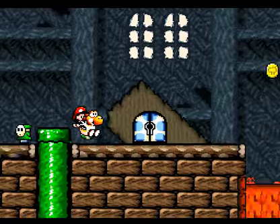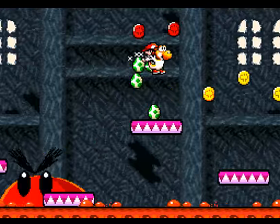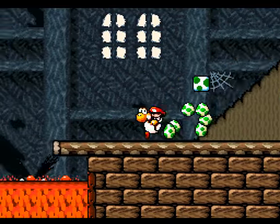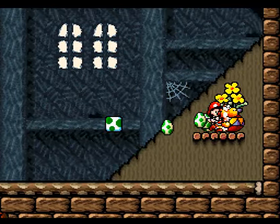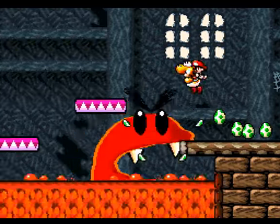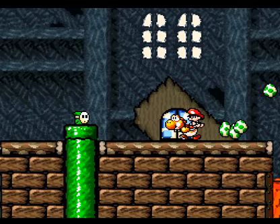And that thing's dangerous — that almost hit me. What's lurking in this lava? Holy shit, it's a giant one! Run away, Yoshi. Let's push this. You can't kill it, but you can stun it. And into the door, quickly.